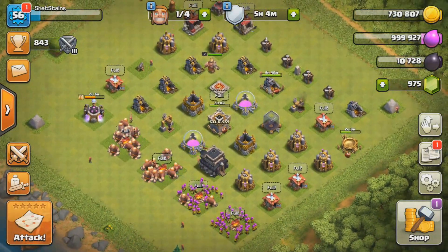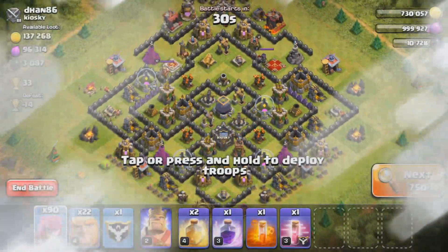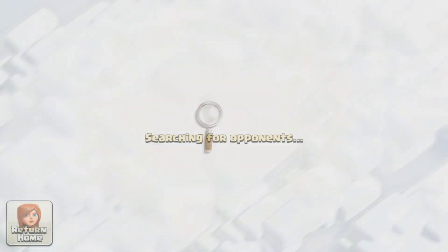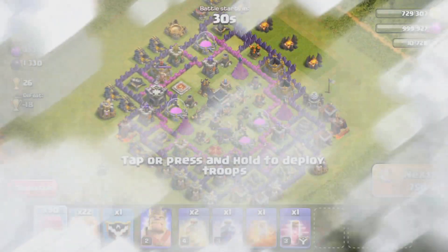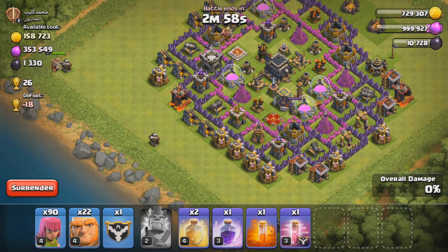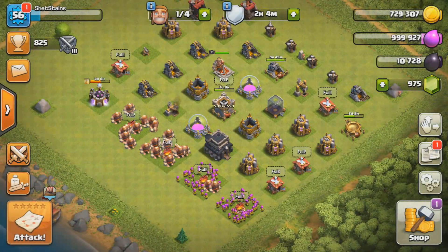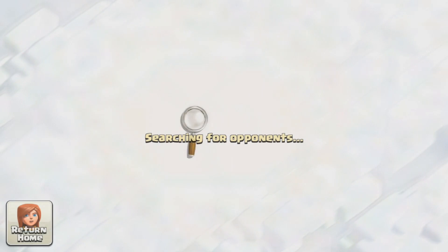Hey, what's up guys, Pokemon Freak here. Today we're gonna be farming for some elixir and dark elixir. We're looking to get 25,000 dark elixir because we have two level three dark elixir pumps, and if we buy the one-week shield we're gonna get about 15,000 out of them. If we have 25,000 together we'll get 40,000 dark elixir and we'll be able to buy our queen at the end of the week.